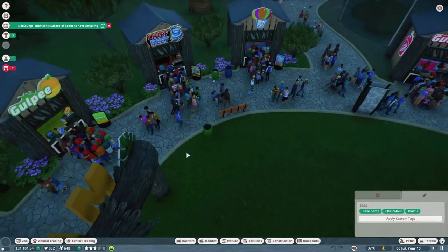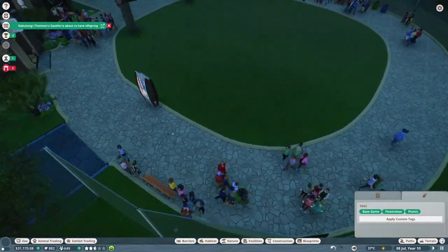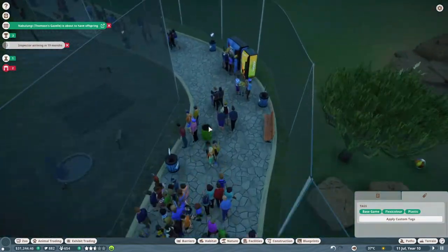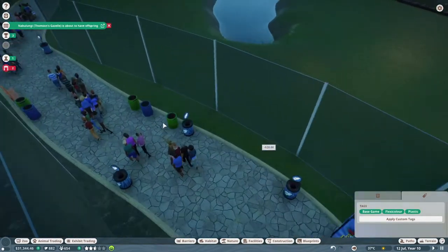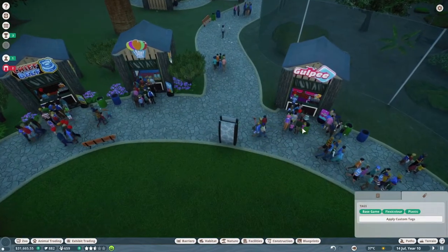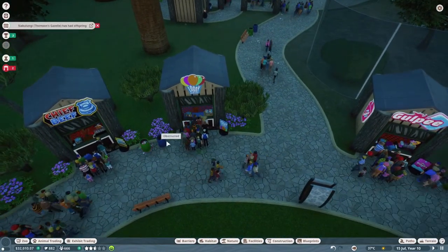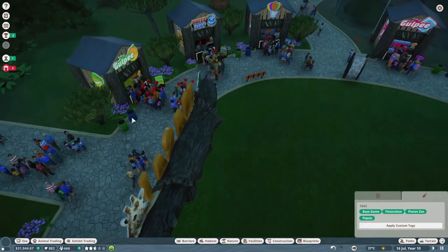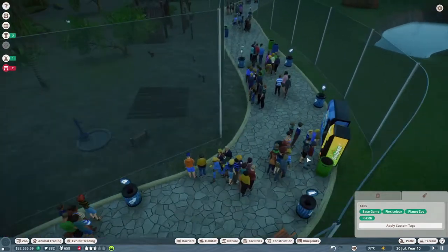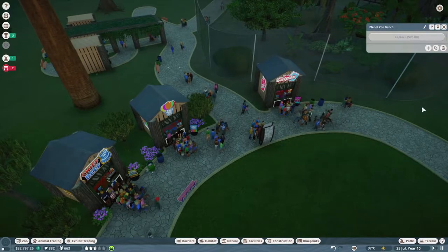We're going to get a lot more bins up in here and hopefully that means people will stop littering all over the place. We don't have a lot of bins to be honest so this is probably going to help a little bit. We do probably want a lot near the guest facilities because that's kind of where they're going to be using most of the bins, so we'll also get more general use bins as well. And in general maybe we can make sure the caretakers are just on it a little bit more.